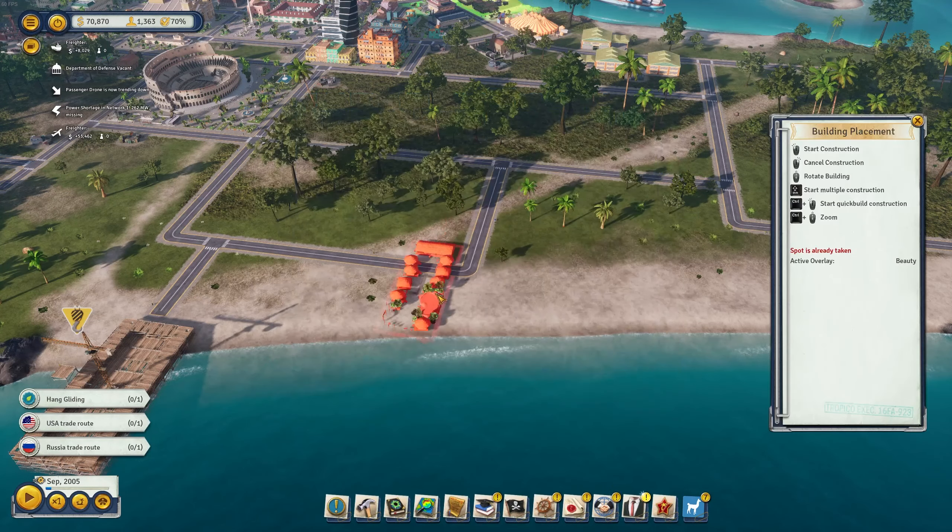We need to provide accommodation for all these tourists. Let's add a normal restaurant in the area as well, and the metro station should make everything lively. The first hotel has been finished. We also have the motel providing accommodation, and I might just build another hotel. We're totally fine when it comes to happiness and support rating.